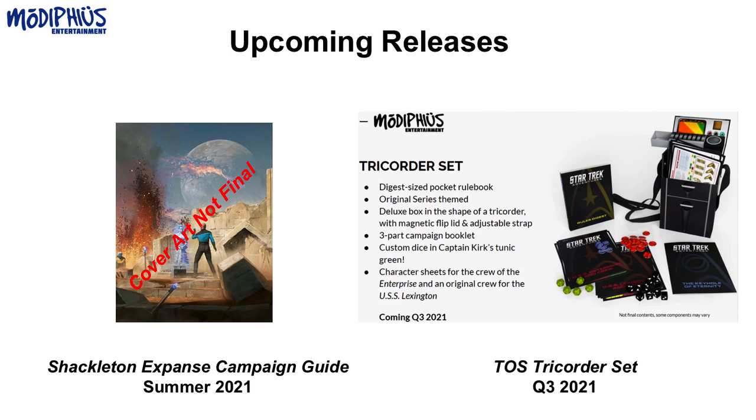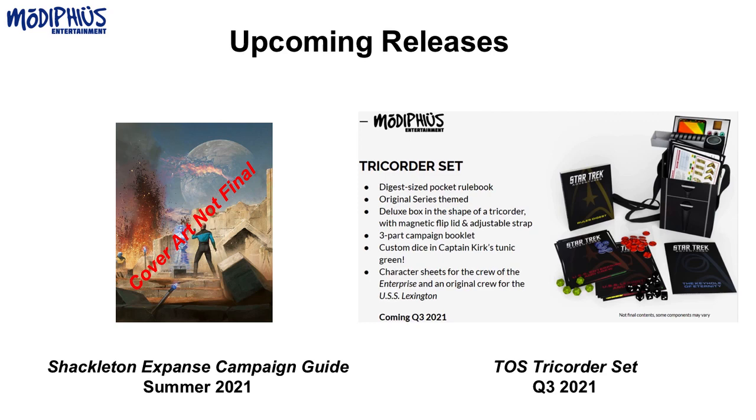In addition to the rules digest, there's a three-part campaign, two sets of character sheets — the original series crew and the original crew for the Lexington — a whole bunch of dice including green Captain Kirk tunic-colored dice unique to this set, a bunch of challenge dice, tokens, and more. This is pretty much a game in a box if you are an original series fan, with the Rules Digest covering everything from character generation to rules mechanics.